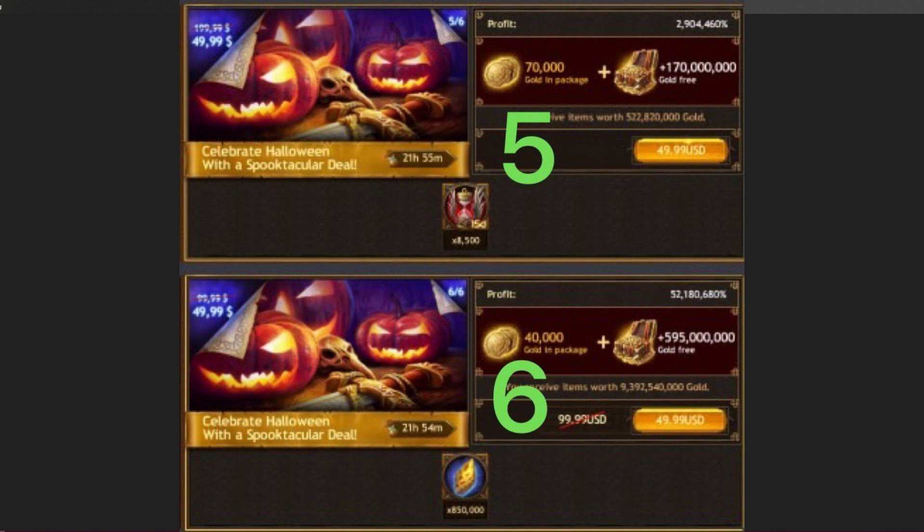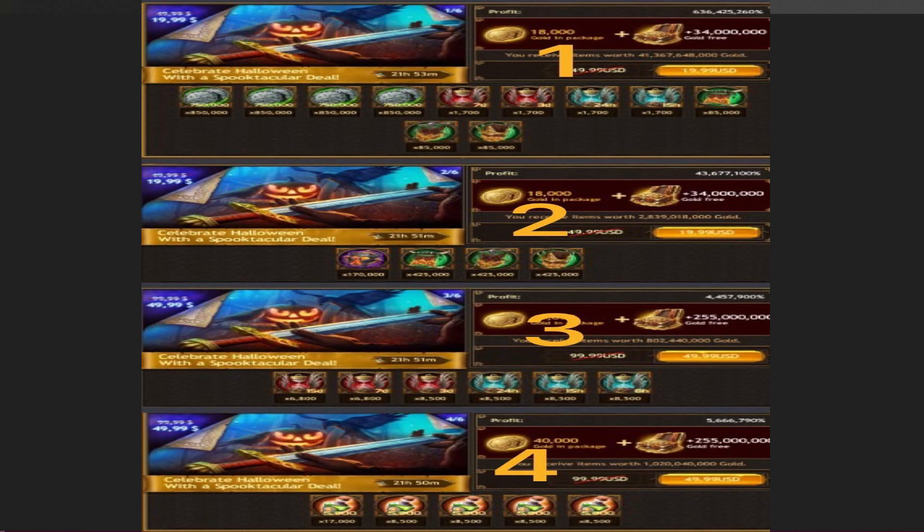After buying the fourth one, the fifth opens up with more 15-day boosts and a lot of gold. Finally, the sixth one opens up to a ton of gold and a lot of star shards. That's the first holiday ladder pack.